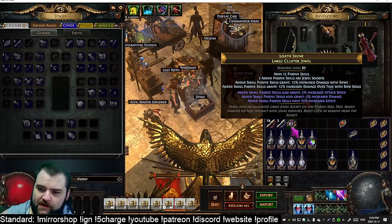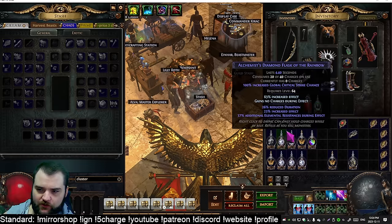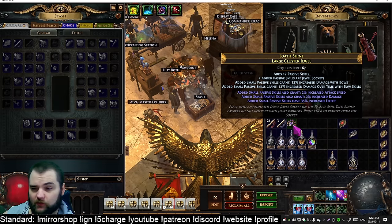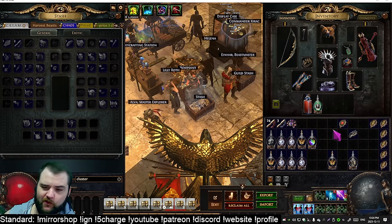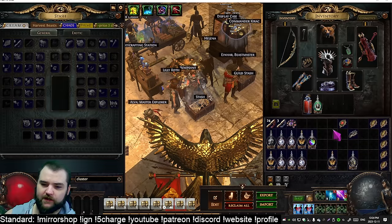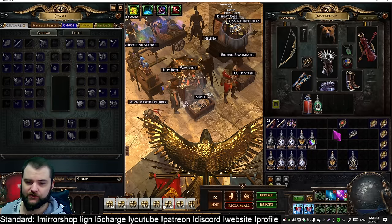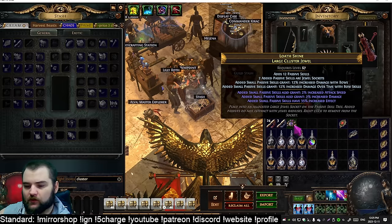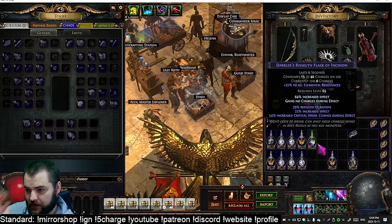By the end of last league these were 16 to 17 divines each. These are also good targets to fracture. What I recommend is doing a reforge speed craft or getting increased attack speed tier one — 3% — plus 35% increased effect, then using a fracturing orb. Instead of a 25% chance to hit, you get a 50% chance for that fracture to land. The 3% attack speed and 35% increased effect are of roughly equal value, and those fractured versions will be worth probably 40 to 50 divines and remain consistent throughout the league.